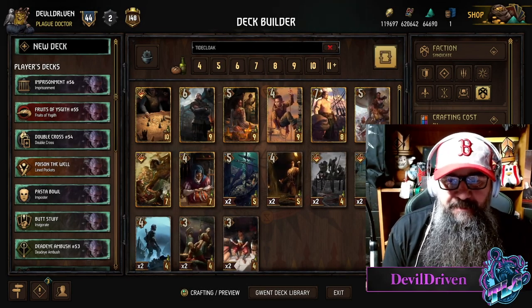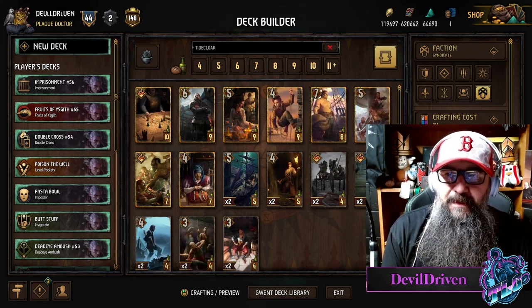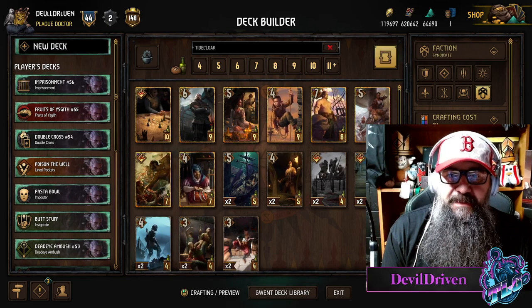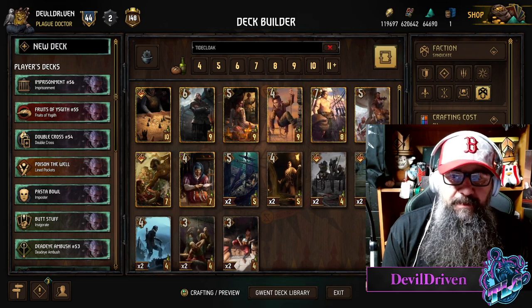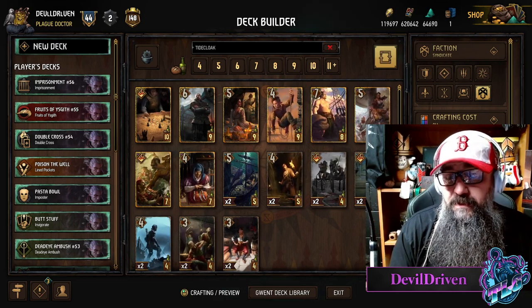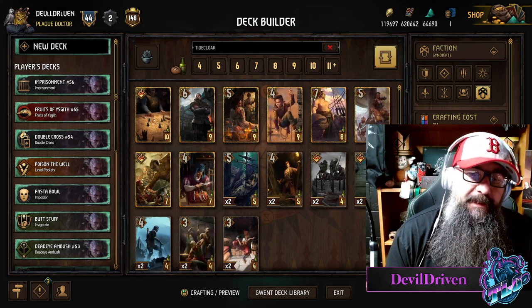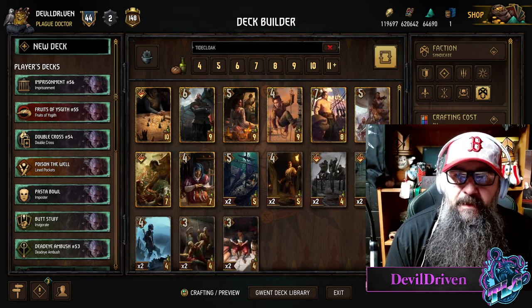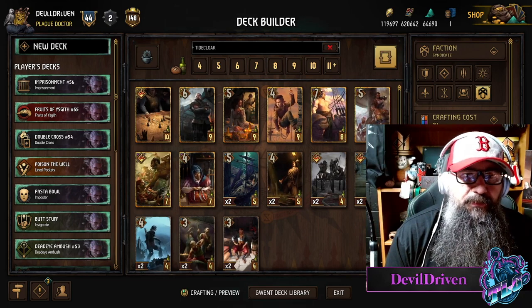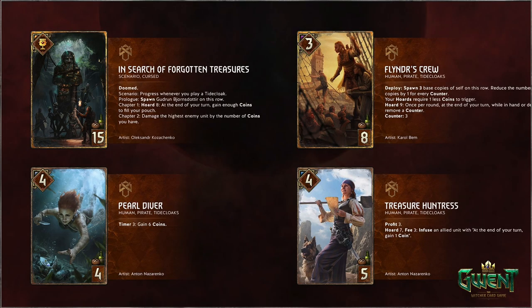Hey guys, I am Devil Driven. The last of the leaks for Syndicate have come through. I'm going by the one big piece that CDPR, the Gwent Twitter page, revealed. They're all going to be on one page here and we're just going to go through them one by one. I haven't really looked at these so I'm curious to see what they look like. I know they are Tide Cloaks — that's all I know. First up, let's go from the bottom right to the top left because it looks like we've got a scenario over there.